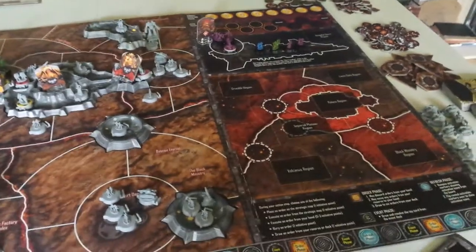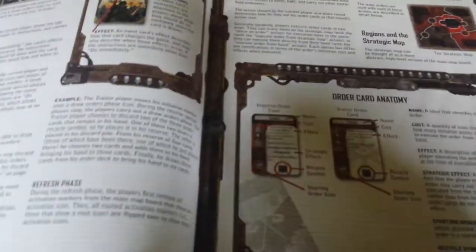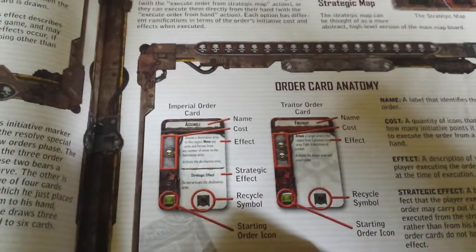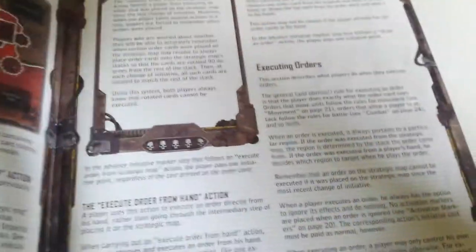I'm looking forward to it actually. The rulebook's not too big, easy to follow, pretty straightforward. Lots of diagrams showing you how each phase and thing works from beginning to end — not just telling you, so you actually know what you're doing. There's a load of card anatomy, a breakdown of what each thing is on the card, so that's easy.